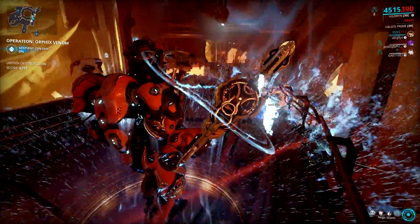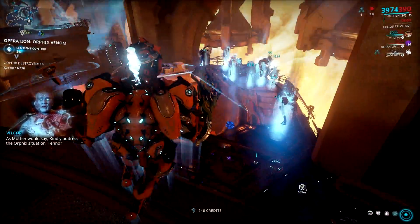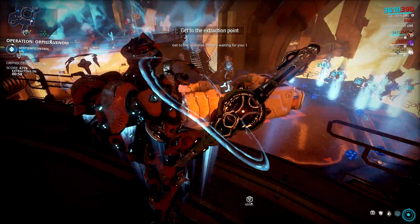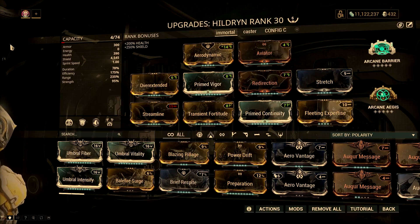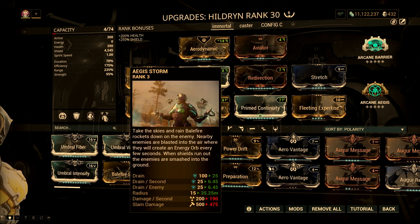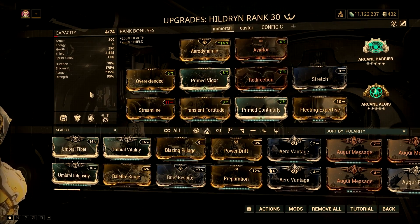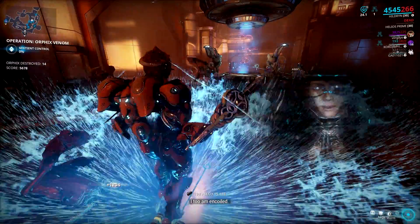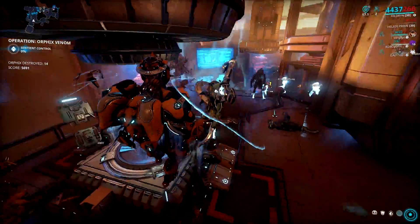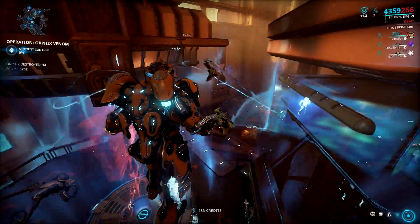I can't deny the fact that even with the efficiency build I've shown earlier for Void Rig, energy consumption will still be a problem. We can take care of this by using Hildryn's 4th ability to spawn energy orbs. You won't even need that new Rage necramech mod if you have Hildryn in your team. The build is basically high range and efficiency with lots of shield mods. This mod setup is specifically tuned for her 4th ability to lift a lot of enemies and help spawn energy orbs for our Void Rig.